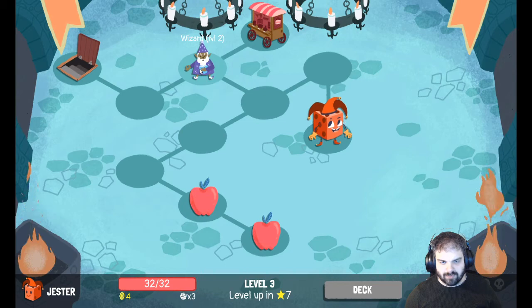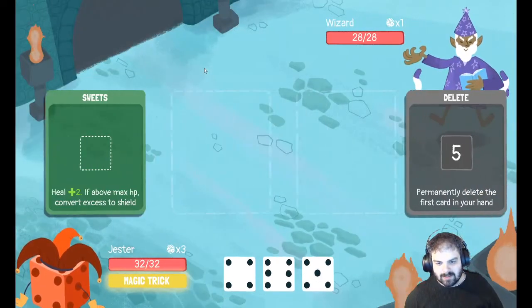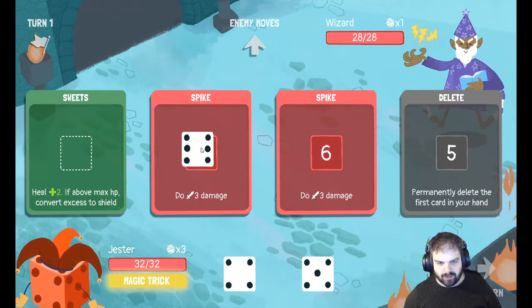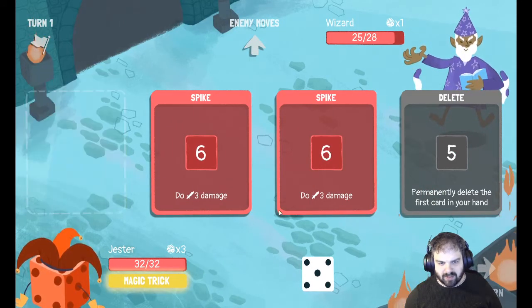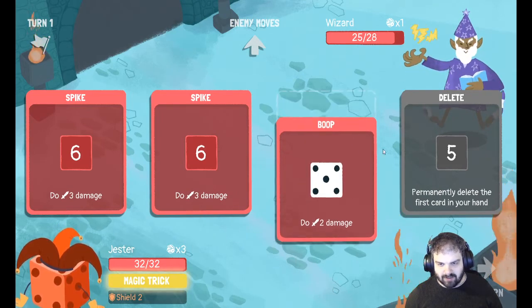We get some good rewards, and now we can go fight the Wizards. We got some pretty good rolls here. Oh, so many spikes — I'm going to get rid of one of these. Actually no, I'll leave them for now.